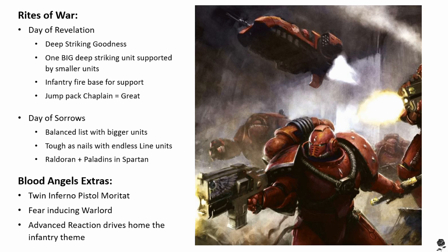So you're chucking Raldoran into a big unit of Crimson Paladins and throwing them in a Spartan. Some Veterans in Land Raiders Proteus going alongside to make sure everything's smacking at once, some Assault Squads backing them up with some Tactical and Heavy Support, and you've got yourself a pretty good Day of Sorrows list — which obviously the Age of Darkness box set sets you up beautifully for. And Raldoran hits like a truck as well — he's got plus two strength AP two, mastercrafted, Shred, and Murderous Strike on a five plus. He's got Furious Charge too, so he's actually hitting at strength seven with plus one to wound on the charge. So he could reliably take on a Dreadnought probably.